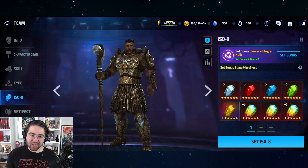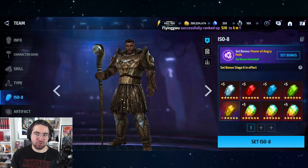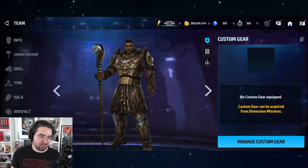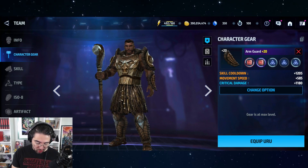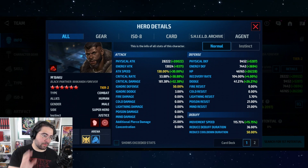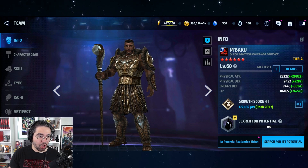The ISO eight set doesn't matter too much for a support or lead character, but you could also go for Hawk's Eye or Overdrive — he won't be doing much more than a little DPS anyway. No artifact, no custom gear. I did notice that because his fourth gear has skill cooldown, it made it easier to cap his stats. Usually my characters are about two to three percent under capped and need one or two skill cooldown uru slots, but M'Baku capped everything out nicely.